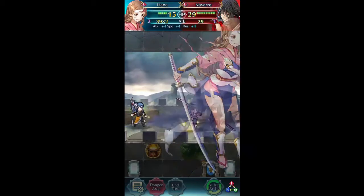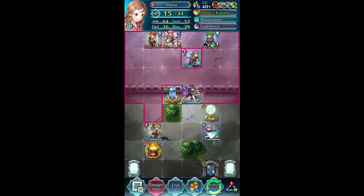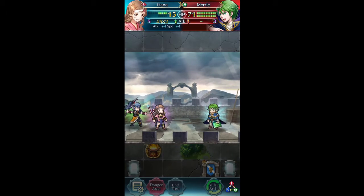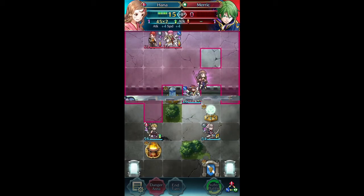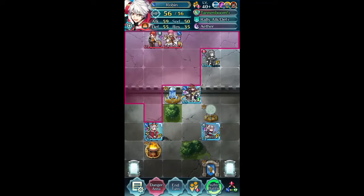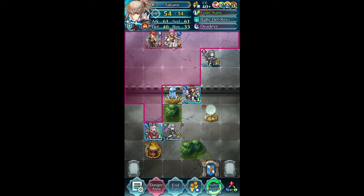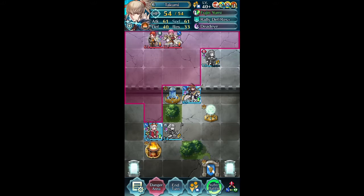Hit there and over there. Okay, that takes care of Navar. I'm not going to risk it — we're going to go ahead and take out Merrick. Let me change over to Robin real quick because he can tank a little more.